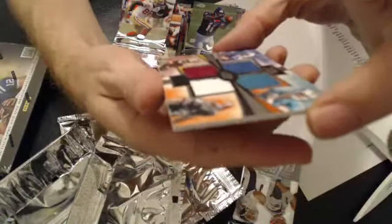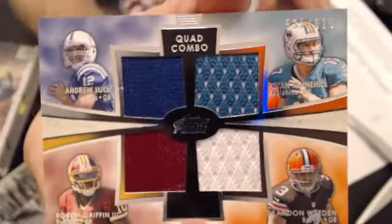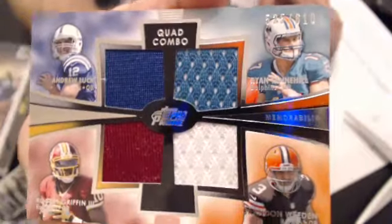Next hit — we got a quad. Oh, that's a nice quad too: Andrew Luck, RG3, Brandon Whedon, and Ryan Tannehill. That's a very nice quad right there, numbered 610. Thought it'd be a little lower number, but that's a very nice one.